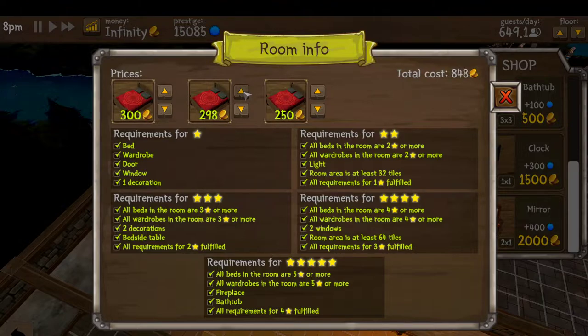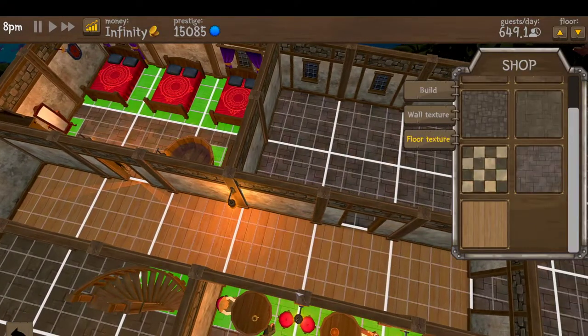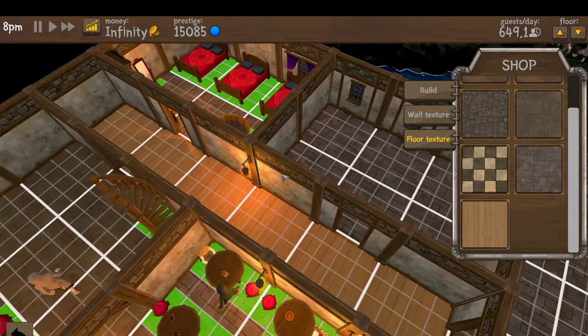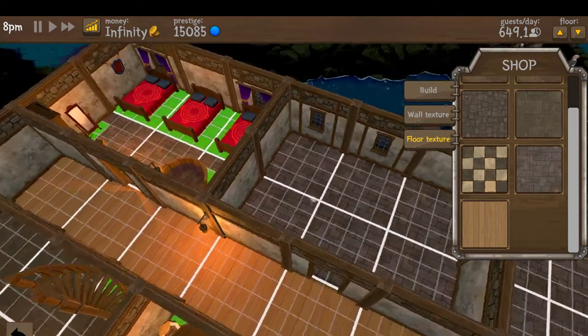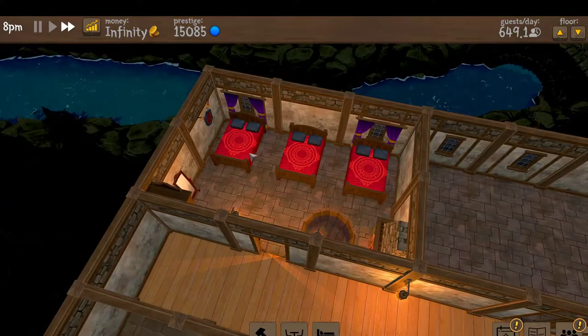I almost always just go straight for building five-star hotel rooms. As you can see here, there are requirements for size — at least 64 tiles. When it refers to tiles, each individual tile counts, and in each square it's one, two, three, four — so it's four, eight, twelve, sixteen tiles to a square. I'm too lazy to do the math on that, but a two-by-three room is big enough to be a tier-five bedroom.